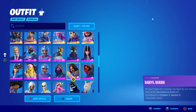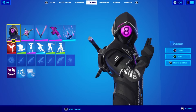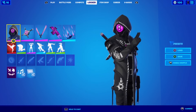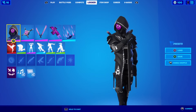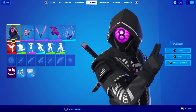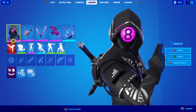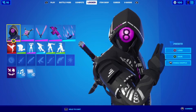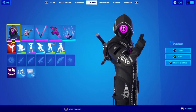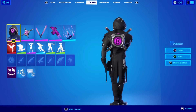Next up is CRZ-8, or as the OGs know him, Eight Ball — hiding in the city's darkest pockets, part of the Tech Future set. This is the skin I was looking forward to the most; I didn't get the chance to play Chapter 1 or get Eight Ball, so this is the closest I'll ever get. Very slick skin overall — he's got the OG Eight Ball look. I'm not sure if the old Eight Ball had a digital version, but I like the digital pink effect, very cool.